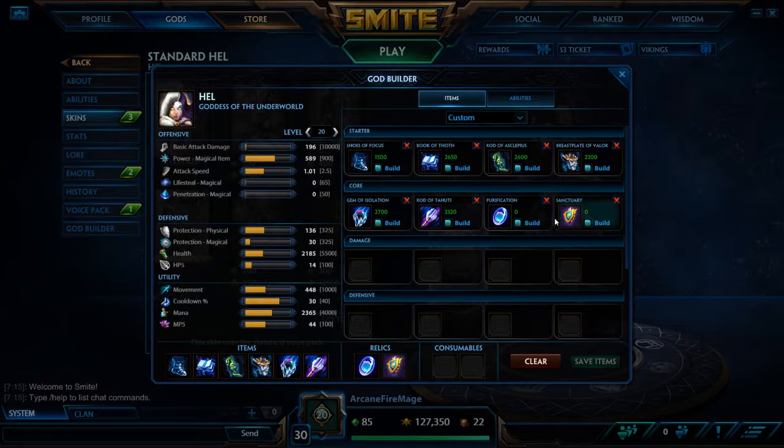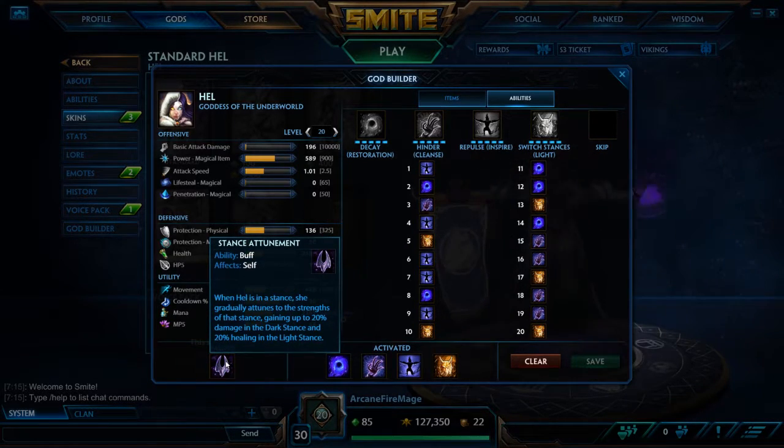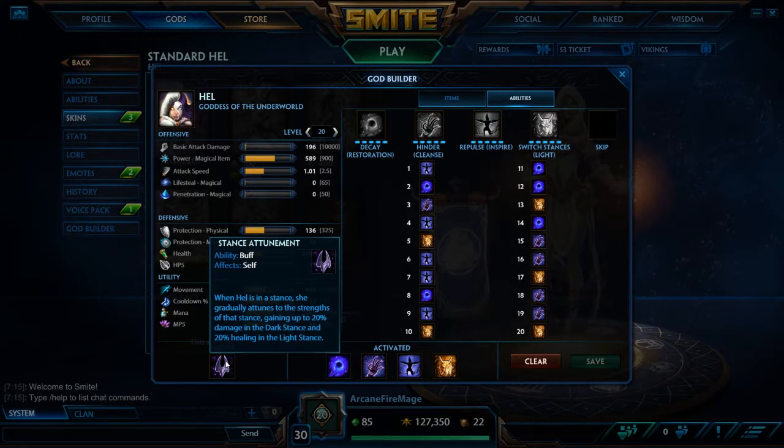We've got Purification and Sanctuary for our Relics. For Hell's abilities, her passive is Stance Attunement. When she's in a stance, she gradually attunes to it — you'll do 20% more damage when you're in the Dark Stance, and a bonus 20% healing once you're maxed out in the Light Stance.